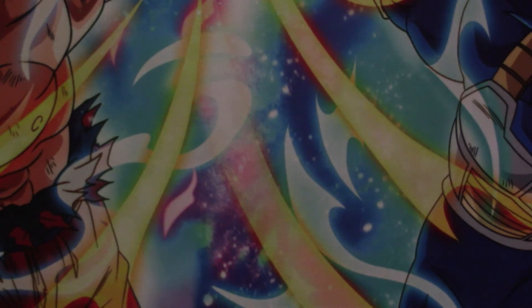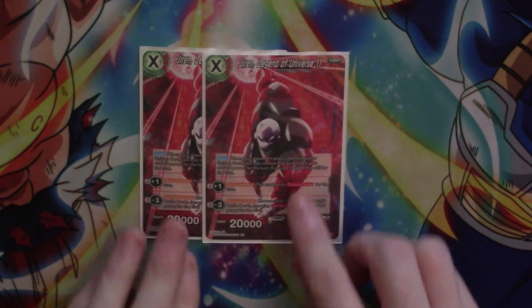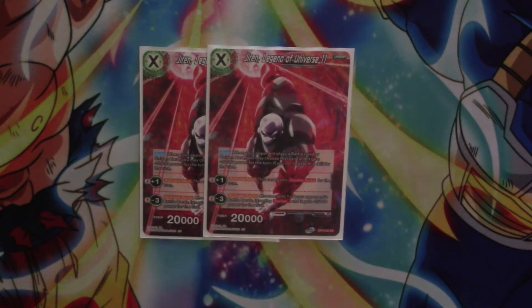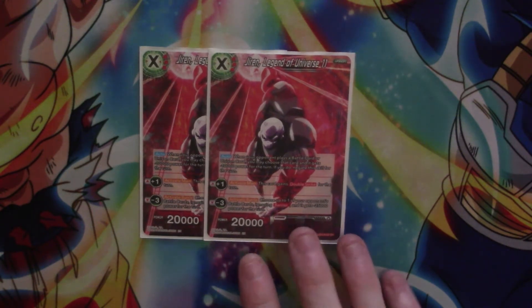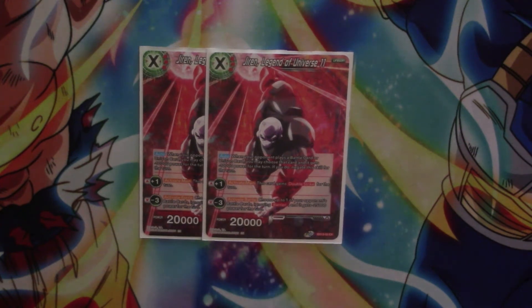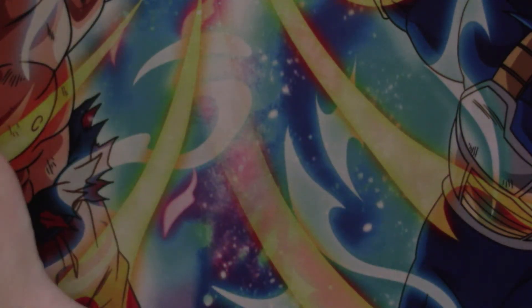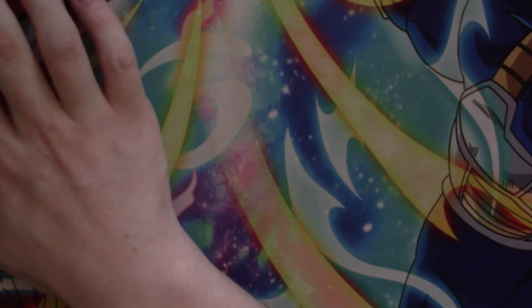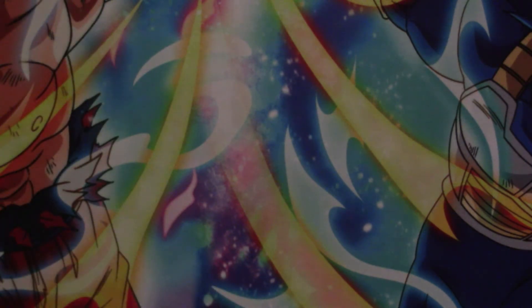To start off with, my unison card option is Jiren Legend of Universe 11. His specified cost is 3 red, and auto: when your opponent plays a battle card or unison card you may choose that card and it gains minus 10k power per turn — if you do, negate this skill for the turn. He has a plus 1 where he gains double strike, or you can do minus 3 for activate battle: choose one of your opponent's battle cards, ignore barrier, and it gets minus 25k power per turn. He's in there as a unison, he's a beefy double striker with a very nice auto that gives the deck an extra bit of push and can kill things on the very first play.